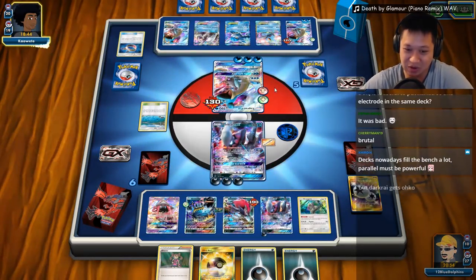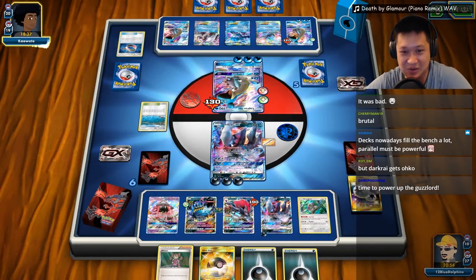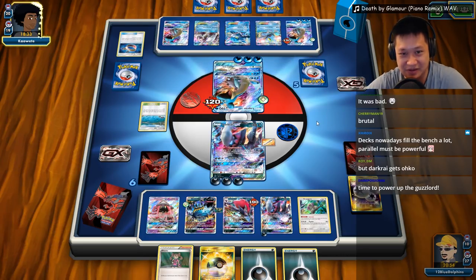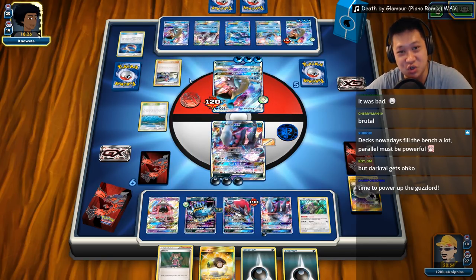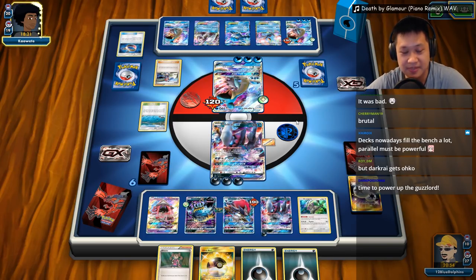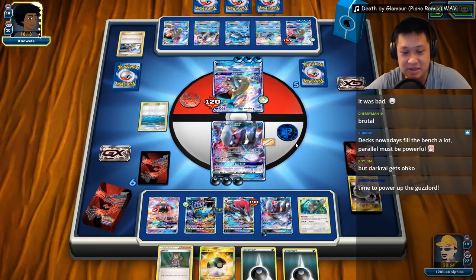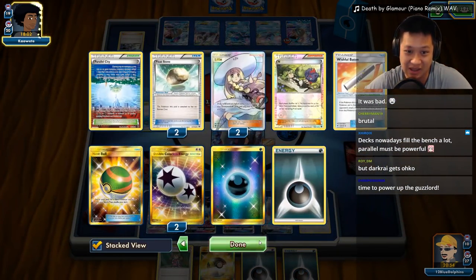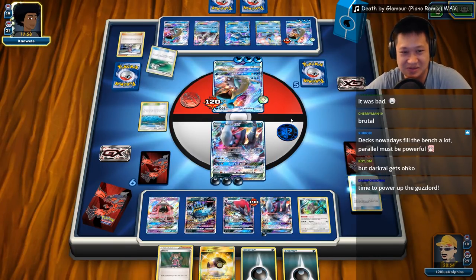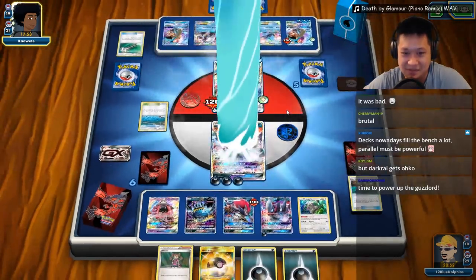After this we'll try to charge Guzzlord up — that's gonna be a priority. But Darkrai gets one-hit KO'd. Definitely time to charge up Guzzlord. Hopefully he doesn't remove this. It comes out — there's a switch. They're both weakened. I kinda want to get my Mana Fee. He's looking for either a Choice Band or a tool removal. If he gets a Choice Band, that's definitely a KO. He doesn't want the energies to be kept — that's so big. That looks like his last tool removal. Ice Beam GX — I'm stunned, can't attack.